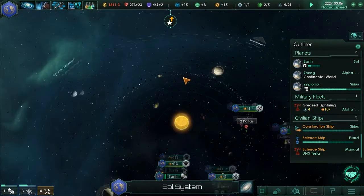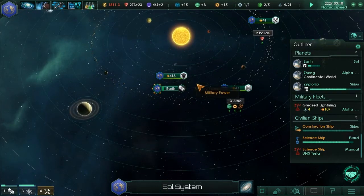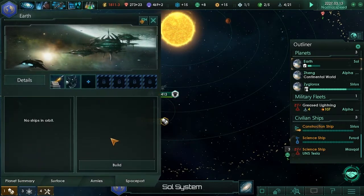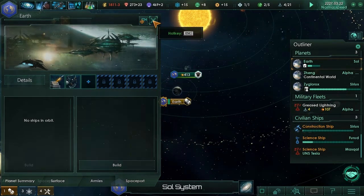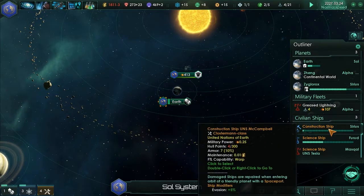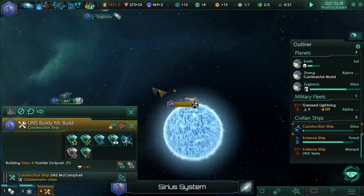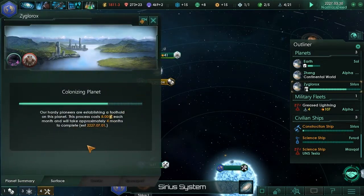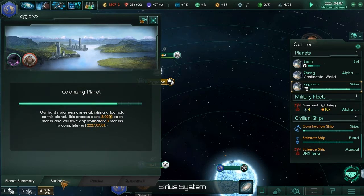Another scientist leveled up - sweet! Which means she gets a big bonus. I don't think there are any other real ships I could build that are in use right now. The pirate killers did their job a while back but I don't think they're any good anymore. The construction ship is building an outpost on Sirius to defend itself. Once that's built I could build a spaceport on Zygler Rocks. But we'll see.